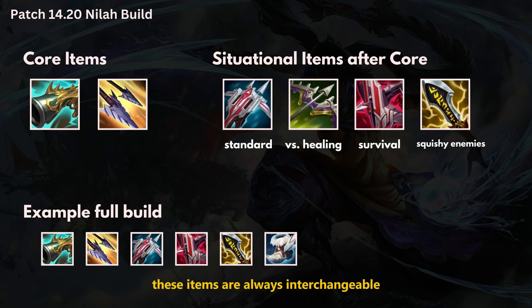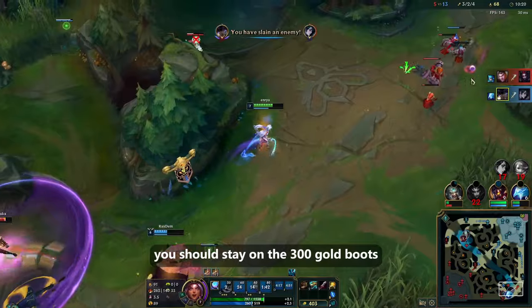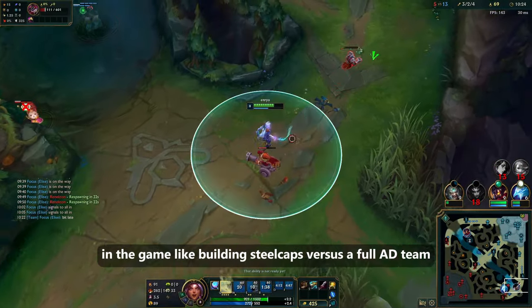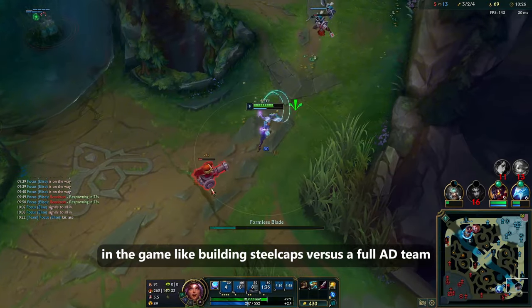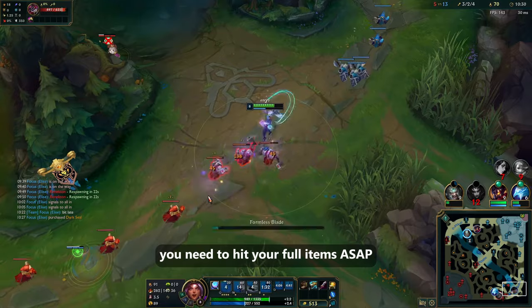These items are always interchangeable depending on your economy — if you're really ahead you can go IE third, and if you lack survivability you can go Shieldbowl. You should stay on the 300 gold boots until at least 2 items, unless there are shoes with massive value like Steelcaps vs a full AD team or Mercreads vs a full CC team. You need to hit your full items ASAP.